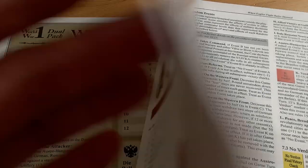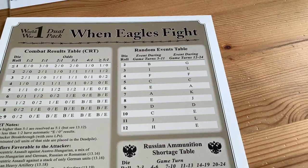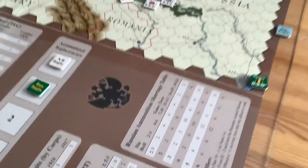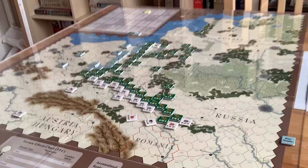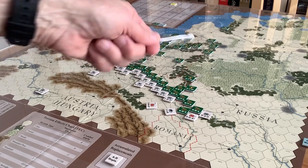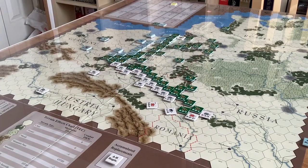One of the victory conditions for the Germans is to cause the fall of the Tsar — if that occurs, you've virtually won the game. The other is to occupy territory. So the Germans are trying to occupy Russian territory, and the Russians are doing the opposite, trying to occupy German territory. It's a push-and-pull game all along the front, and very World War I-like.